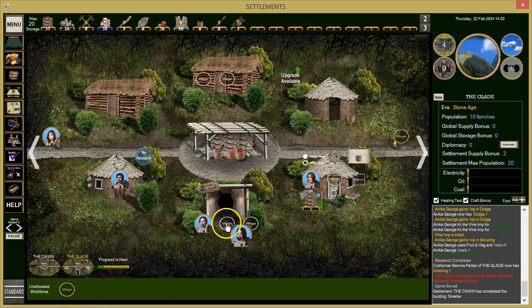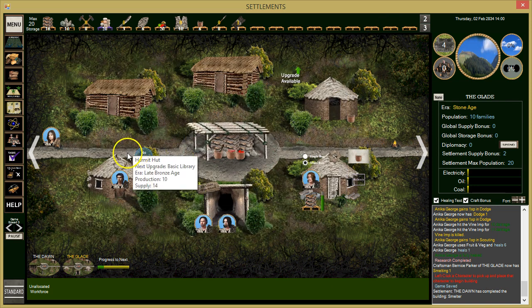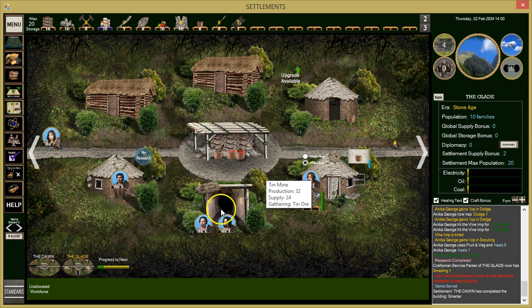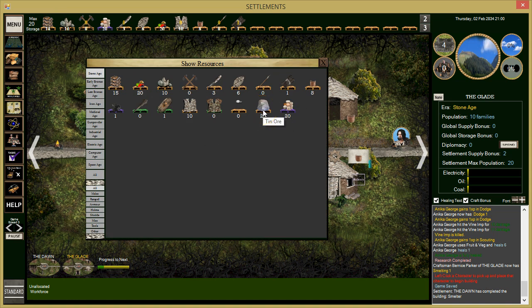We can put this guy on tin too. He's not going to help much with mining strength-wise. She's probably better at mining. Let's put her back to mining and have him build some warrior skills. We need some tin. Looking at supply — we do have tin ore right there.